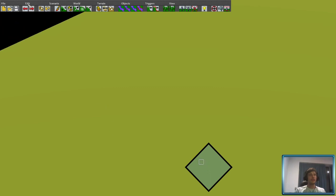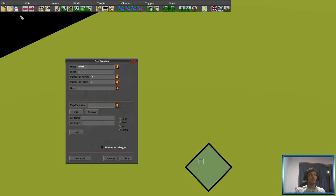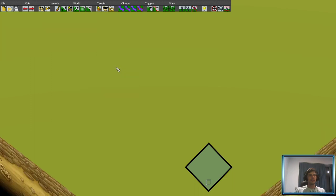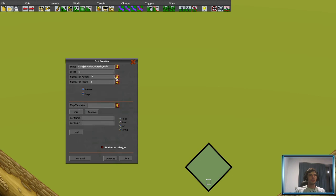G'day. I wanted to talk about the map editor and what you can actually do with it in offline mode. I'm going to show you how I can make a free-for-all game. If I actually try and make a game of Watering Hole with four players and four teams, let's see what happens.